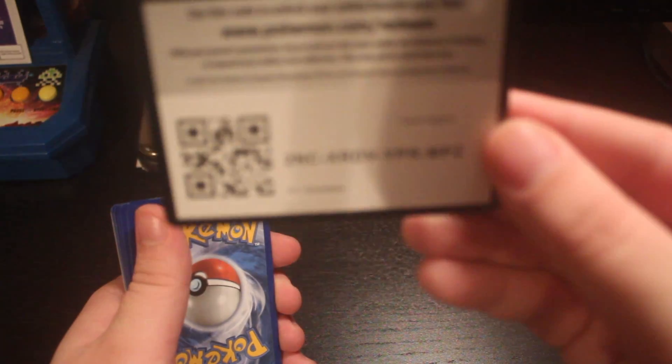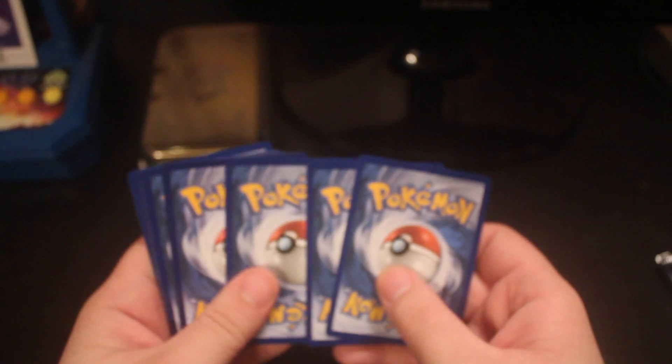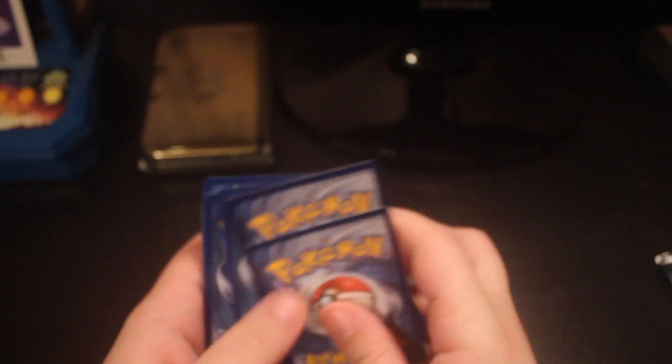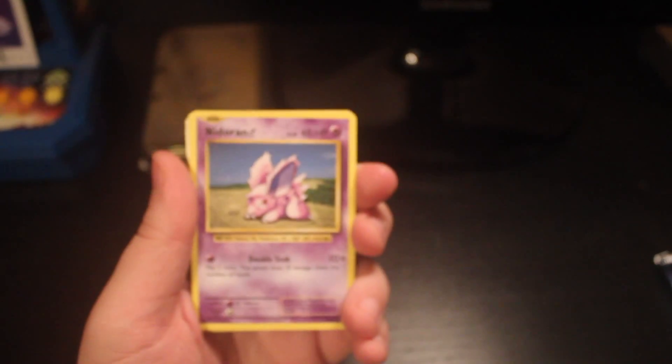Now let's hope that we actually get something good. I don't quite remember how the pack trick works, so I'll try my best — sorry if I get it wrong. And it is a tight set. Here is the code card. Then the cards we get out of this — I think it's two then three, or three then two. Sorry if I mess that up.